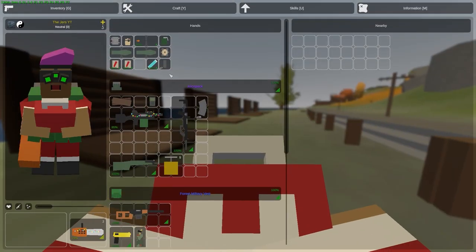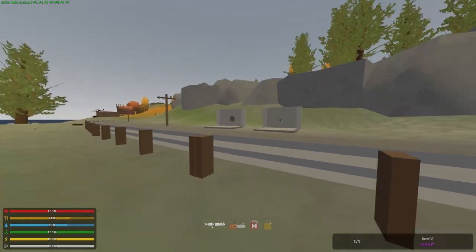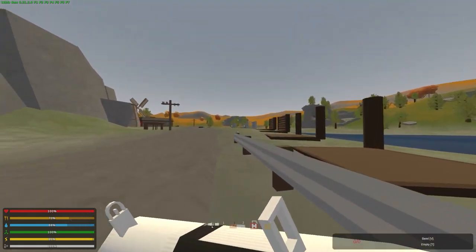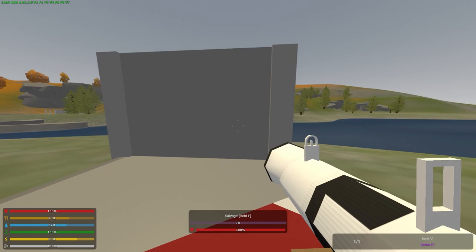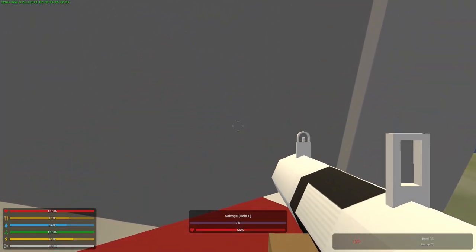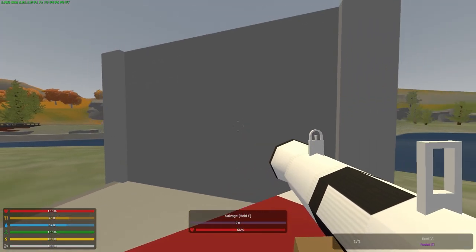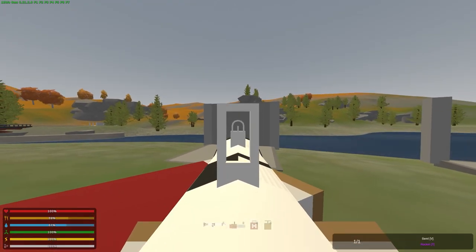Now we're trying rocket launchers. A rocket should really easily destroy a wood wall — and yeah, it's like it never existed. On a metal wall at 100%, it goes down to 45%, which is the same as a charge — 45% damage to a metal wall. So you better have a dragon fang ready to finish off that wall.